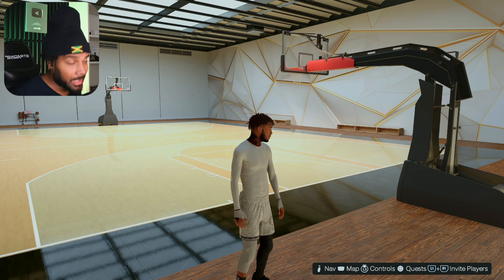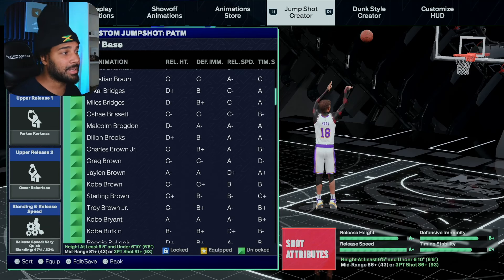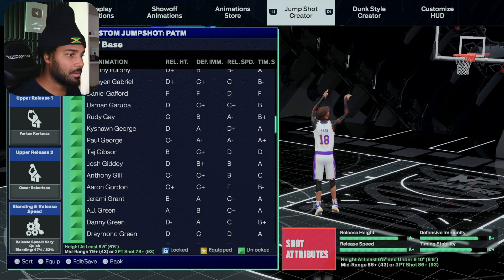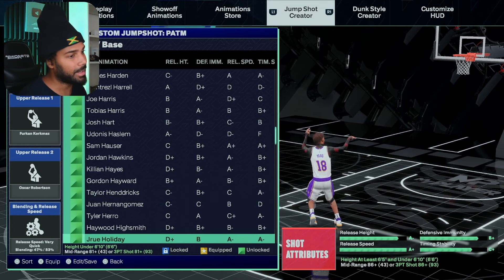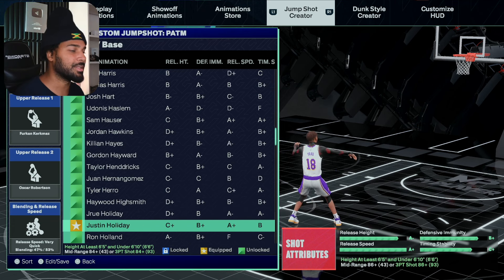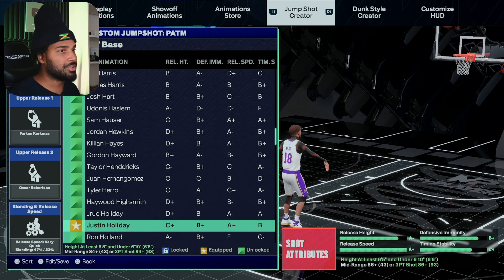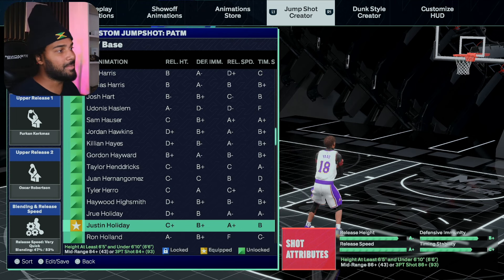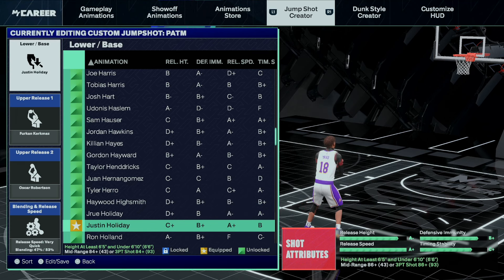I don't have a jump shot for the big build. Well, I didn't have one, but I have a jump shot for the big build that is like Patrick Mills. This is a base from last year that I did try to use, but the timing stability was too low. This year, they actually fixed the timing stability. And it's none other than Justin Holliday, guys — with the same upper releases I used with my Kevin Horter jump shot last year on the 6'6 build in the stage.